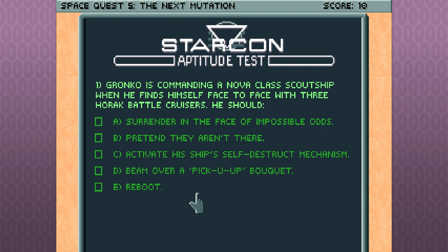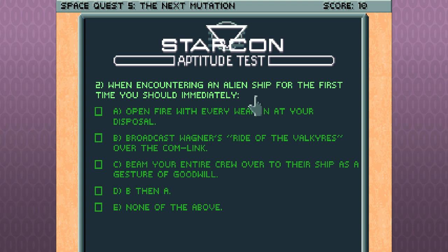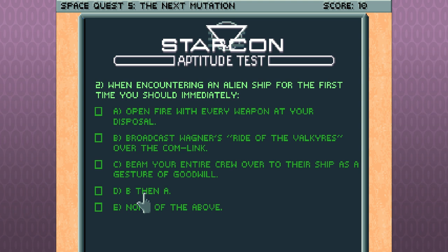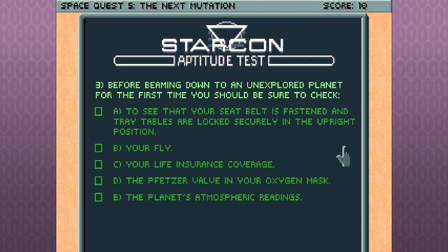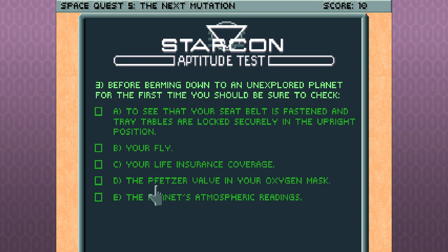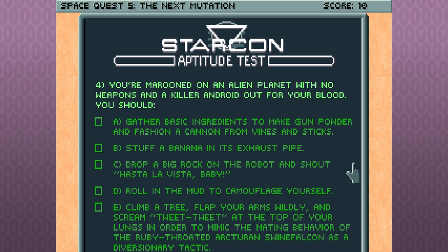Cheating off the smart guy — second item from the bottom. He looks over at you when you do it. 'Beam over a pick-you-up bouquet' — that's the right answer. Next question: when encountering an alien ship for the first time, you should — open fire with every weapon, broadcast Wagner's Ride of the Valkyries over the comlink, beam your entire crew over as a gesture of goodwill, or none of the above. Before beaming down to an unexplored planet, check the planet's atmospheric readings.